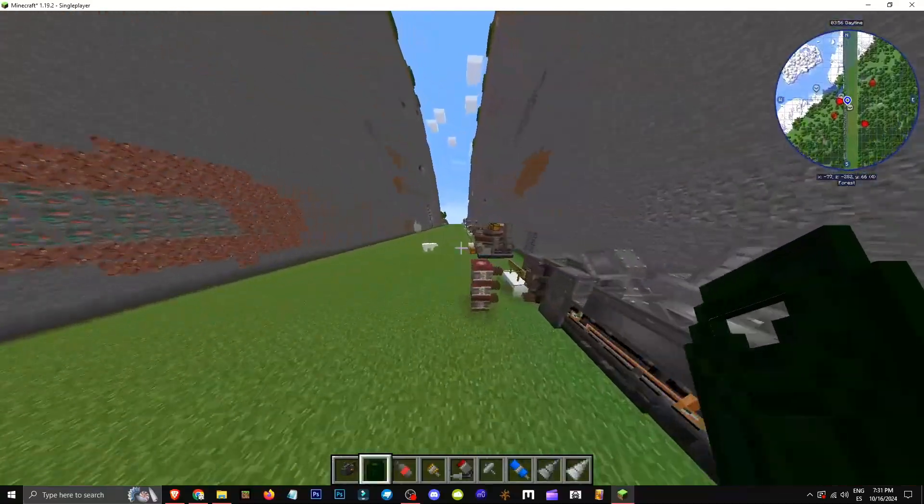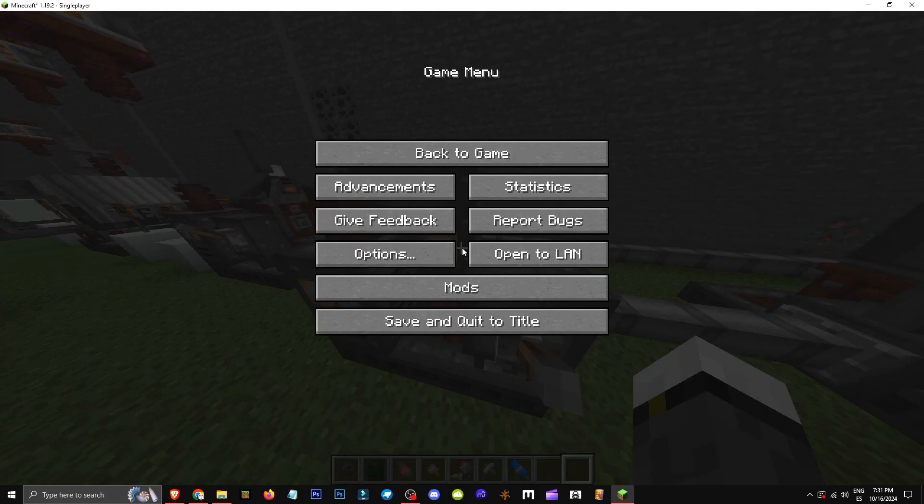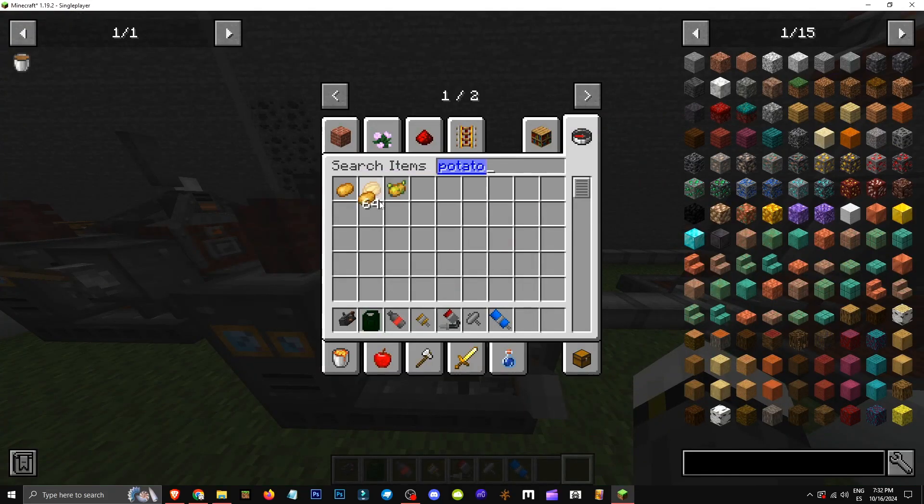So first off, how do we fill the jerry can? For the jerry can, we'll need this tool here. We'll need ethanol and potatoes. Basically, we need to get a fermenter.